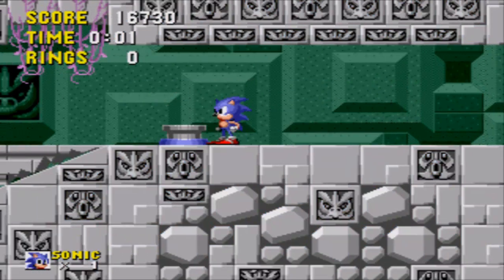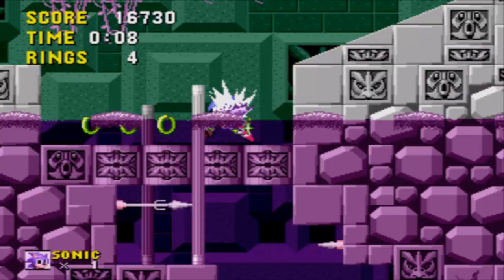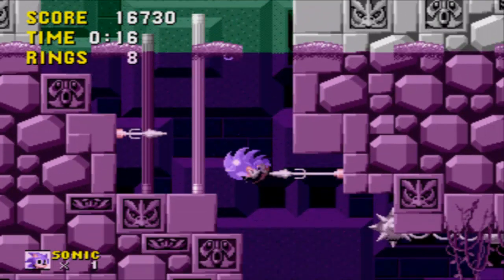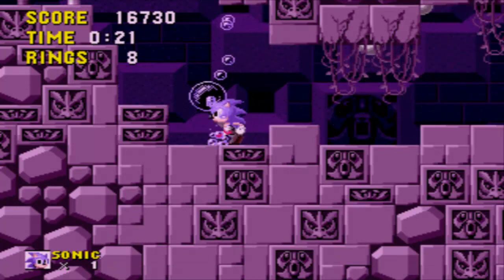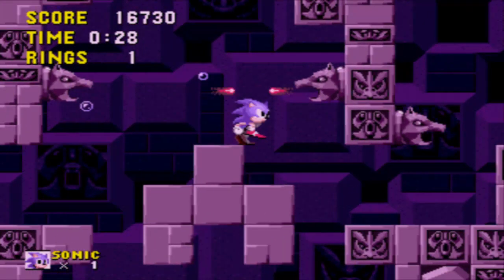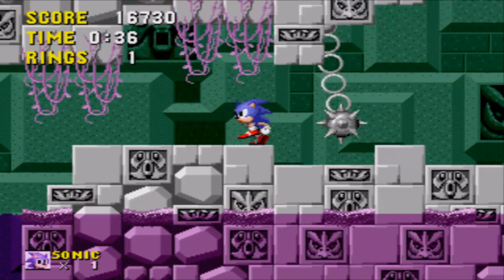Scrap Brain Zone 3. Hit this and run - just don't stop. You want to go down here. Look familiar? It should - it's Labyrinth Zone recolored. How creative. So yeah, more underwater stuff. More tridents that will mess your shit up. We're actually coming up on the very end of the game here. This is the second to last level-ish type thing. You're gonna want some rings because this leads right into the final boss, and if you don't have any rings when you get there, you're not gonna have any for the fight.